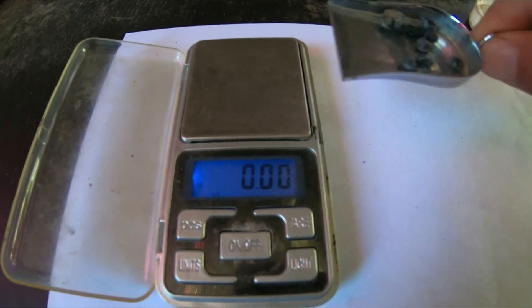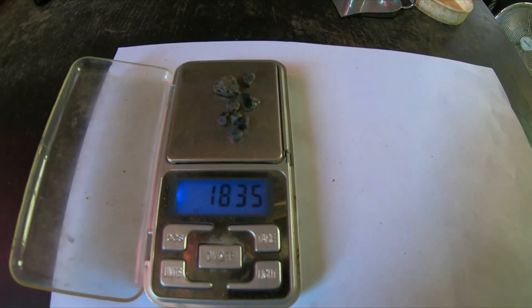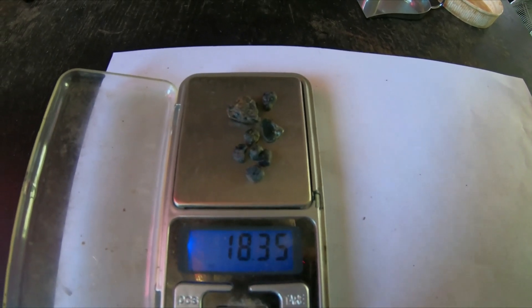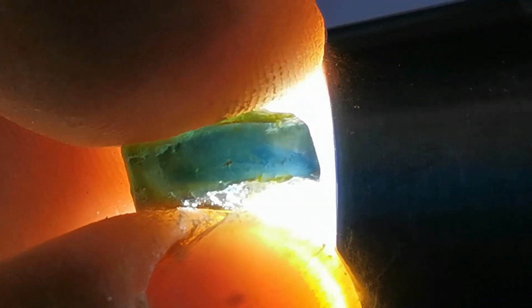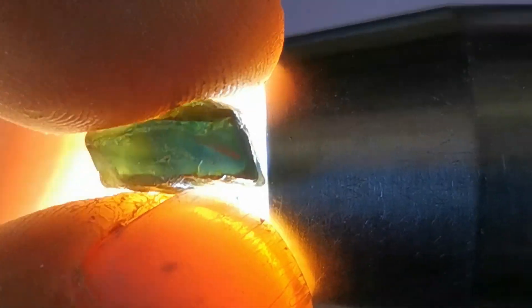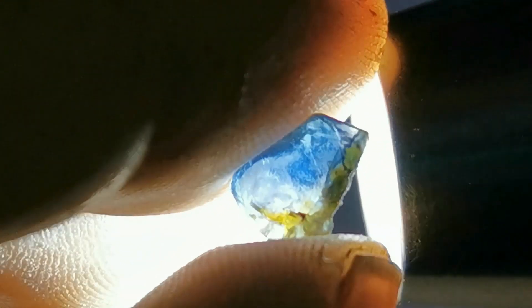Okay, here we go — grand total 18 carats. I'll be back with the other camera. You can see how hazy it is inside. Yeah, inside that stone it looks like potch of an opal, doesn't it actually? But yeah, so that's that sapphire.